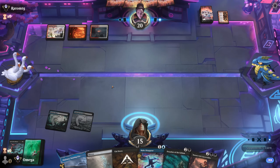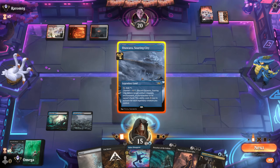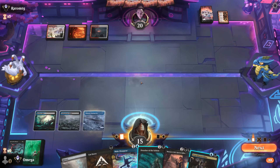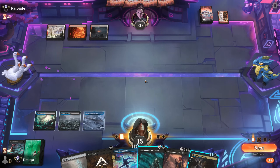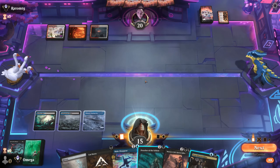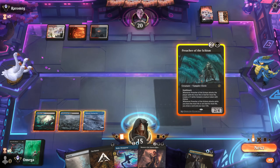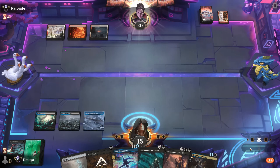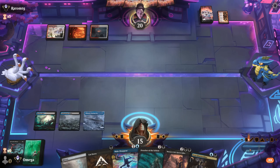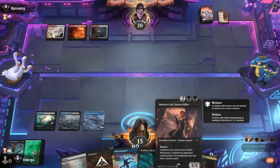They decided against casting an instant spell. This is a huge deal - there's a chance they have Lightning Strike into Play with Fire. We can play the Preacher risking it dies and losing the counter spell. I think we just pass the turn because we have a lot of interaction and want to make sure bad things don't happen. With Massacre Girl we can draw a lot of cards later.